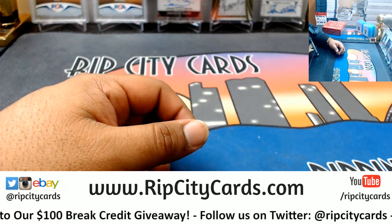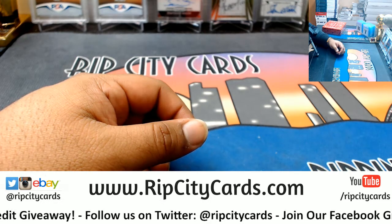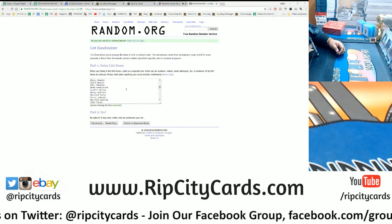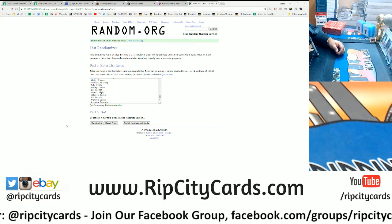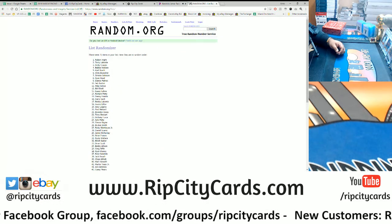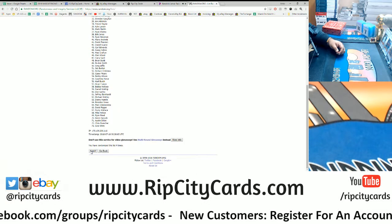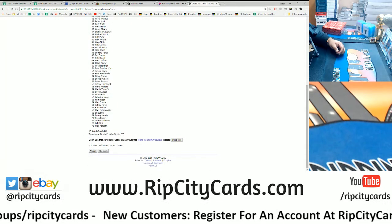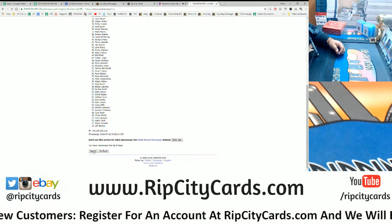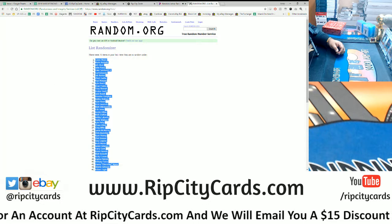Now let's go ahead and grab the drivers — 73 different drivers, copy and paste, put it on the screen. Got all 73 drivers there, going nine times, and then we're gonna match them up. Good luck. Two, three, four, five, six, seven, eight — money shot — nine! Boom, nine times for our random drivers.